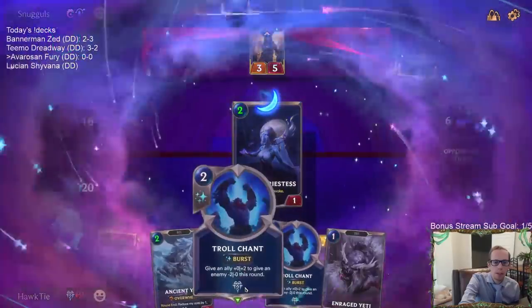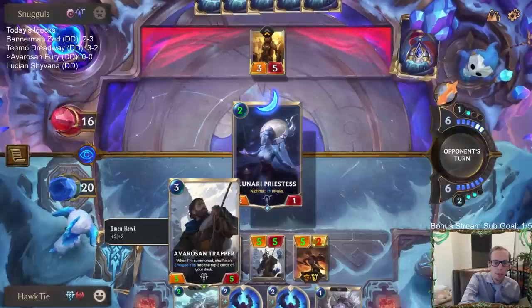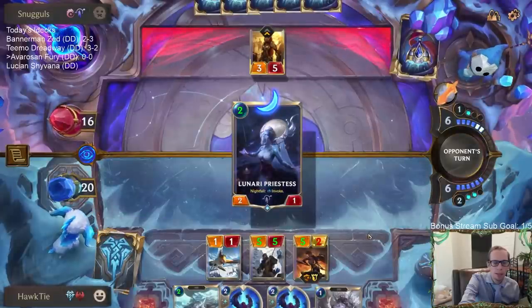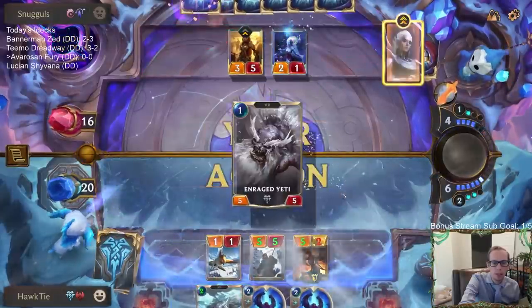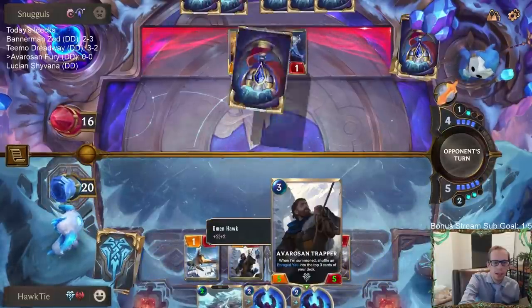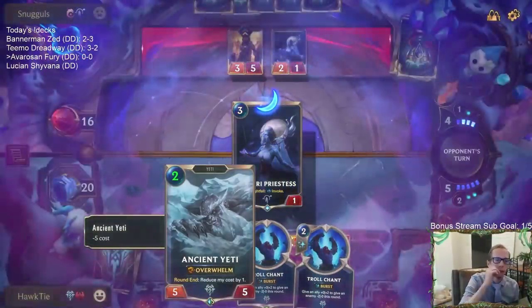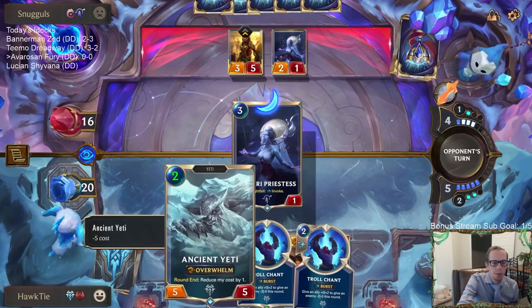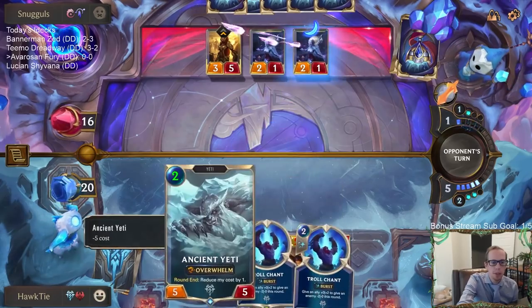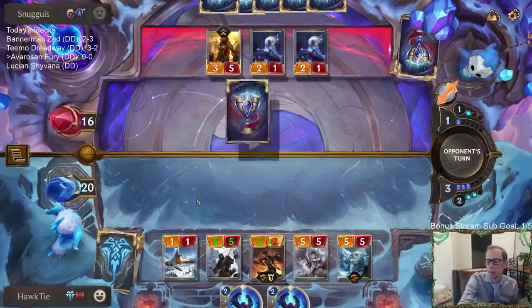We're probably going to have another Enraged Yeti on top, which with all this mana isn't really something I want to draw. I didn't really like having this other Avarozen Trapper - that was one of our worst cards we could hit for the plus two plus two. Any of our bigger things would have been better.